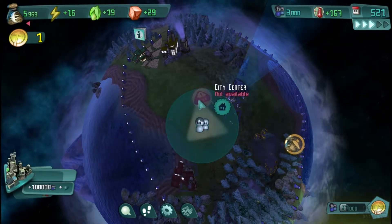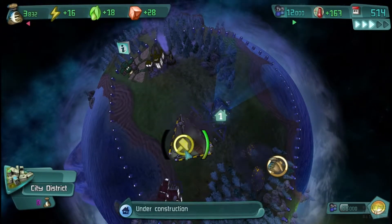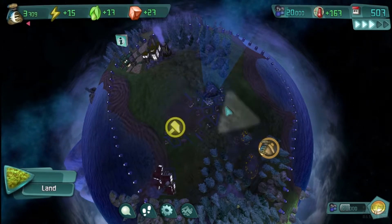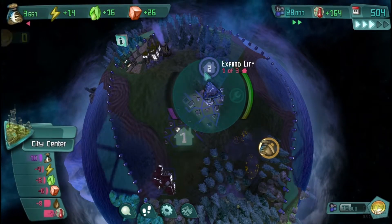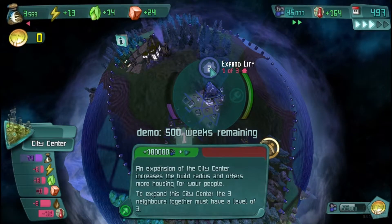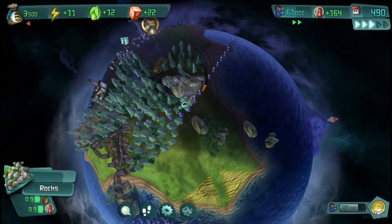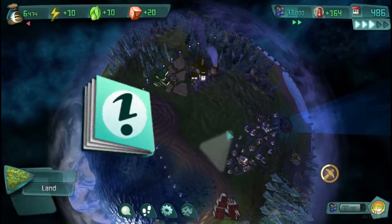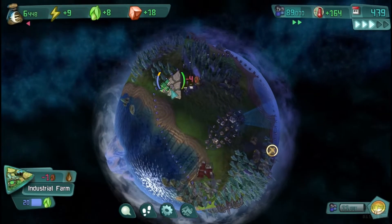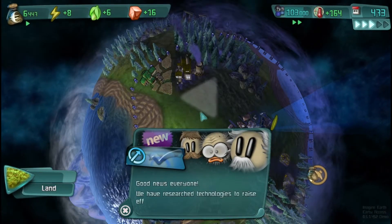Now we need houses. Once you get three city districts around the main central city center, it'll expand your building range — so stuff outside of these beacons will become available. This farm is actually doing slightly less — getting minus four food — because it's right next to a coal plant that's polluting its area.